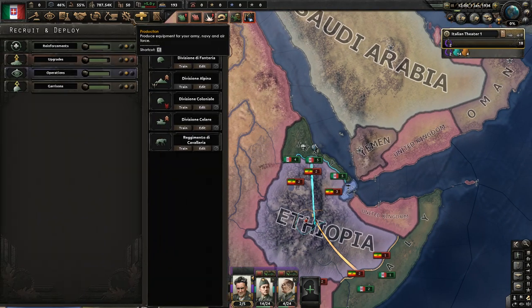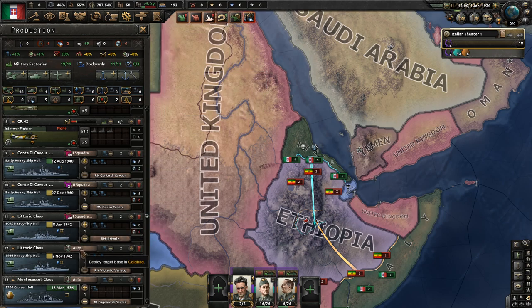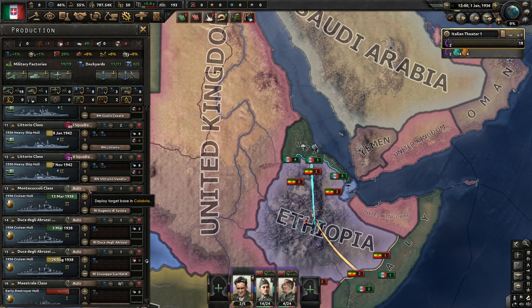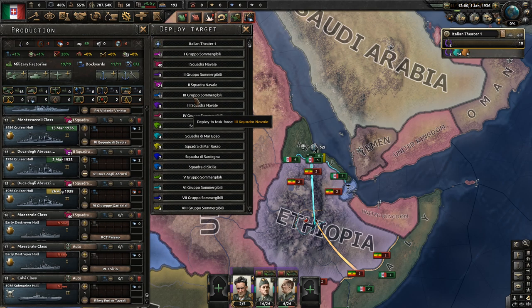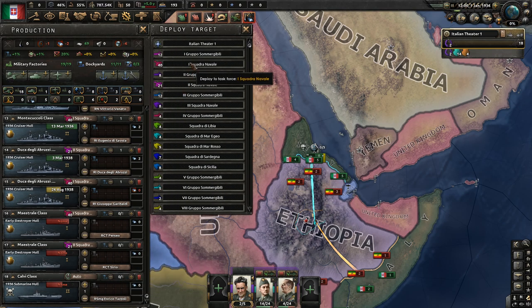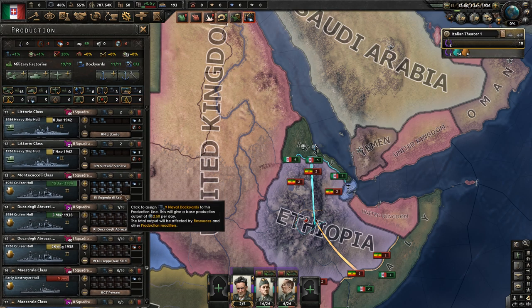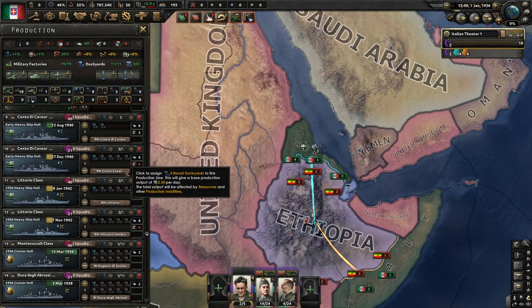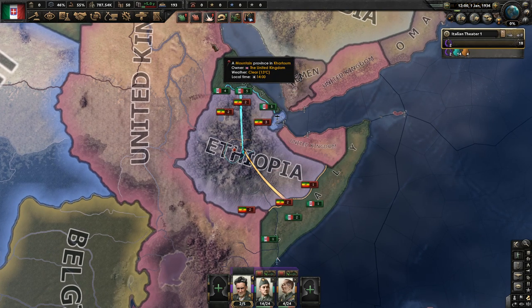We're going to do absolutely nothing with our navy other than assign these ships to filter into the two grand battle fleet navies that we have, just so they go exactly where they need to go and we're not wasting oil. When playing as Italy, we want to pay special attention to oil at all times — it's a huge determining factor in the current HoI4 meta and it does run out very quickly.